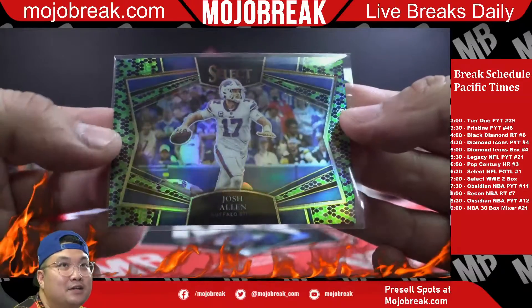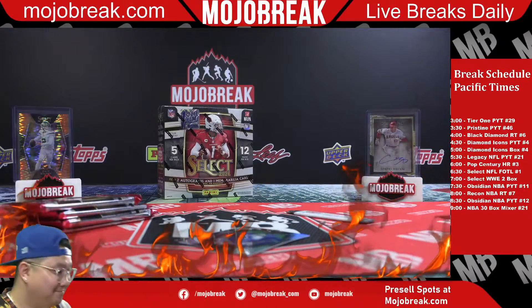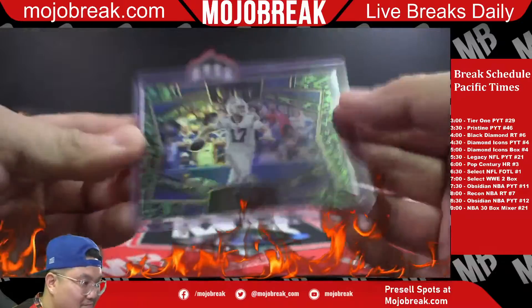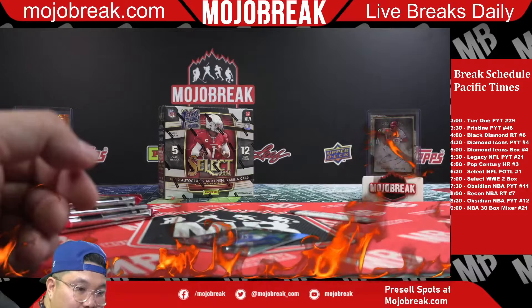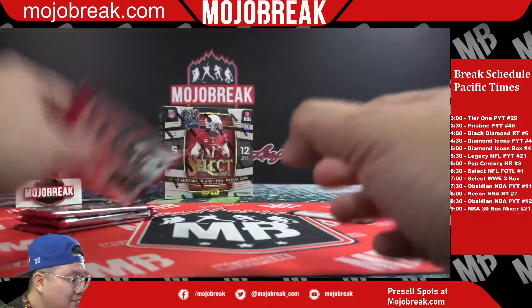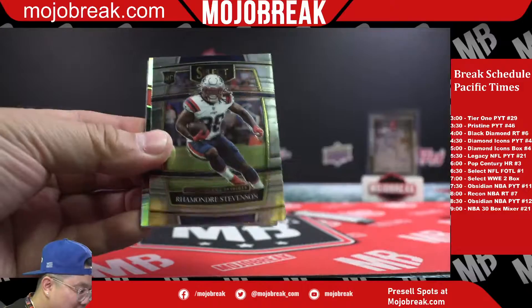Man, Select first off the line autos are going to go insane dude. Damn, I wish we got more. It's a badly cut silver again though - that is terrible. Just take the bad with the good. Tyreek Hill, rookie Ramondre, silver D-Hop, Trey Area.